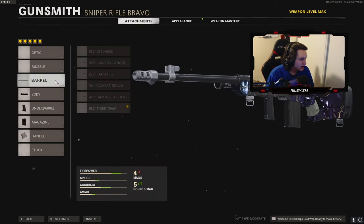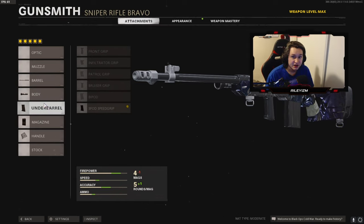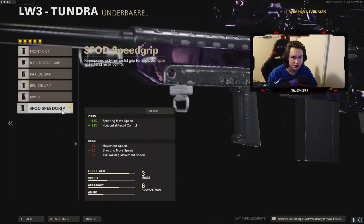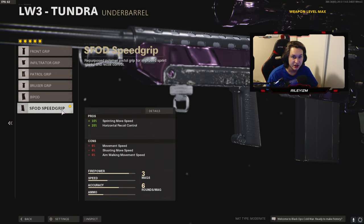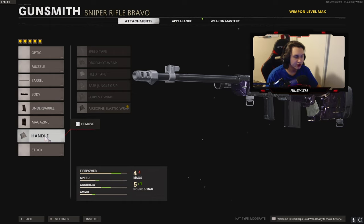Starting us off on the first Tundra: I have the 28.2 inch Tiger Team barrel, the Tiger Team spotlight, and the Speed Grip. This is a new attachment I've been running — I took my stock off and I've been using the Speed Grip. I play a lot of 12v12 and the Speed Grip helps out a ton with movement. It gives you plus 10 sprinting movement speed, which is huge — you're going to be flying around the map. For the magazine we got the seven round mag, and lastly the Airborne Elastic Wrap.